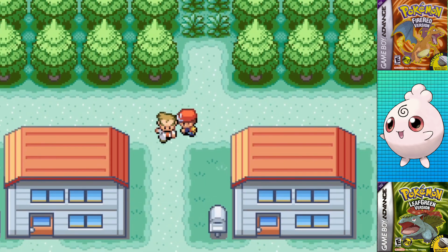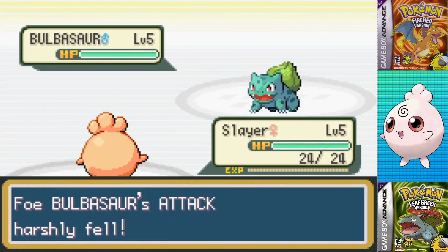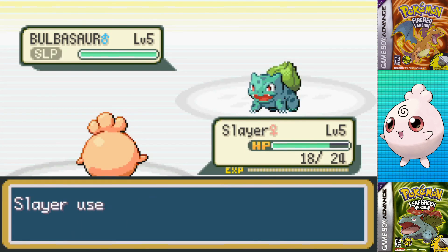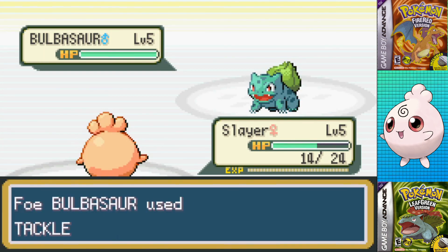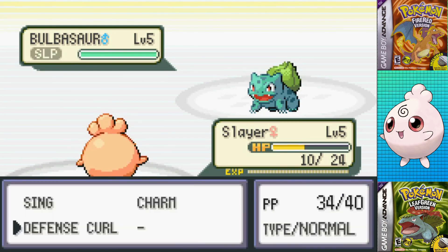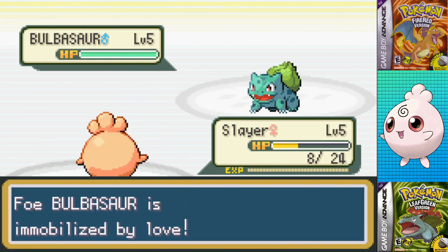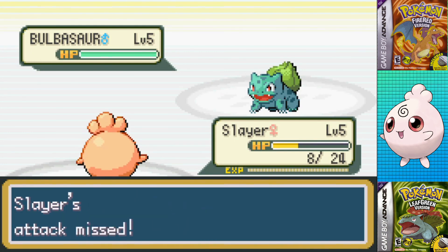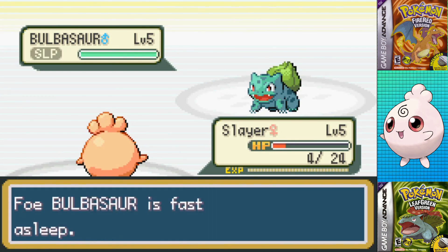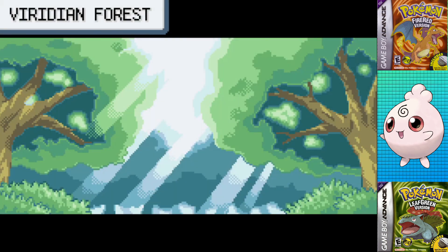The Lab Rival Battle is absolutely terrible, since it goes for so long in my efforts to Struggle. Using Charm to lower its attack, Sing to get it to sleep, and Defense Curl to increase my defense, but even after having gotten it to minus 6 attack and plus 6 defense, it still did 2 damage per Tackle. We have trash defense so it KOs me and we move on, so I just tried to get to the Viridian Forest as fast as possible.